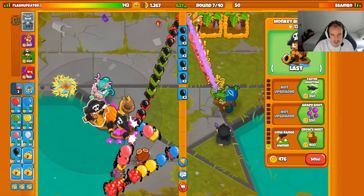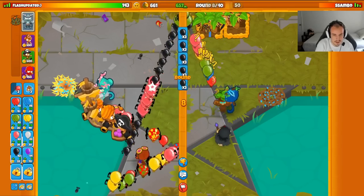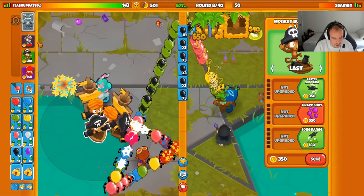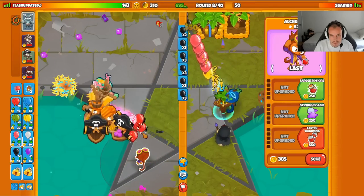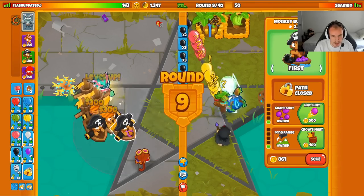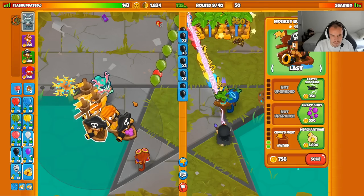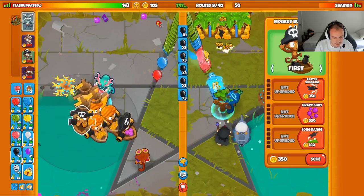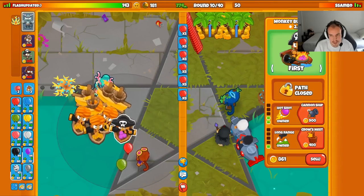We'll get up this other merchantman here in a little bit — there we go, $600 this round, beautiful. Then we'll go for another one at the end of this round and we'll have three merchantmen, which is pretty solid. He probably will send me zebras — zebra balloons would force a cannon ship. Actually no zebras, okay we'll take it. No zebras coming so we'll just merchantman farm on. Another one right here — so four merchantmen, that's beautiful.